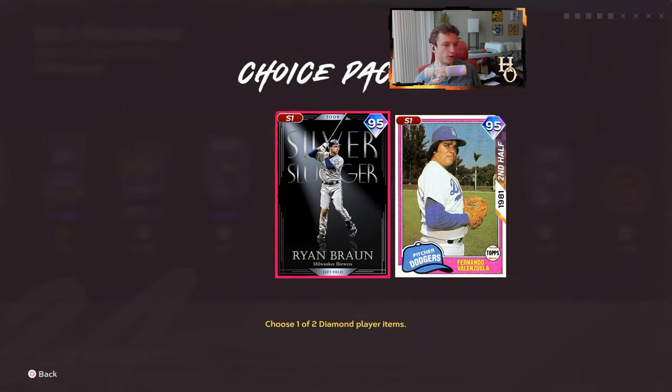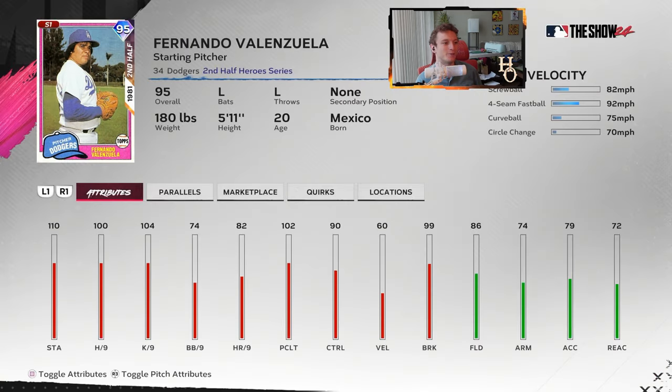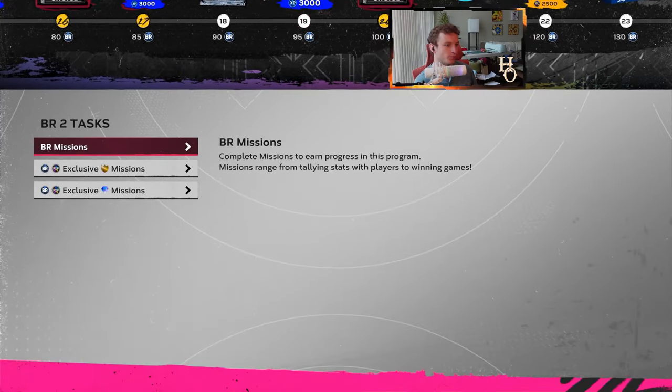You've got Ryan Braun and Fernando Valenzuela. I'm probably not going with Valenzuela just because he doesn't play well in lower difficulties. If you get to legend, I would probably only be able to use him a couple of times. I would go with Ryan Braun. Either way, this isn't my favorite BR pack I've seen — hopefully we get a better one next time.